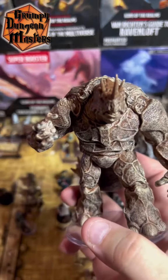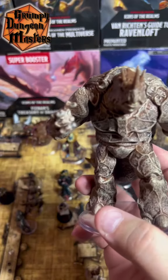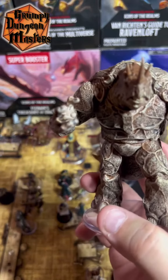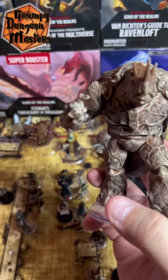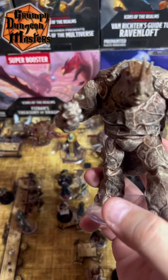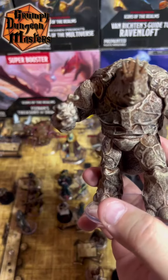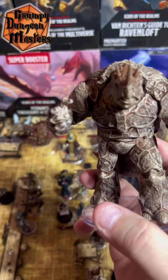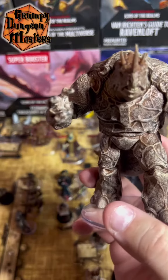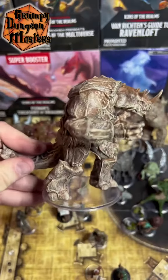They prowl deserts, dry canyons, desolate wastelands, and lonely asteroids in search of prey. Braxits also spew acid, though they tend to only do so as a last resort, since the acid dissolves and ruins the flesh they crave. A Braxit projects an invisible psychic barrier around itself that enhances its natural armor and can amplify this magical energy to create shields of rippling force that deflect incoming attacks and absorb magic missile spells. Fascinating.